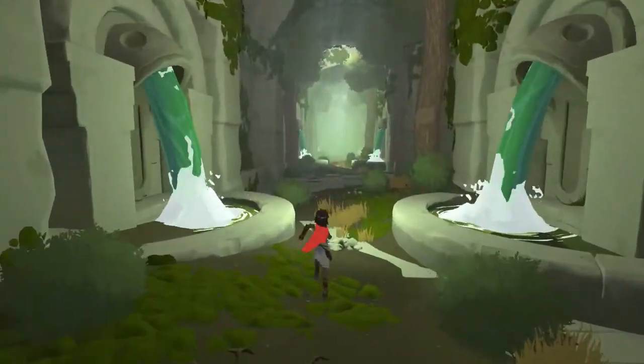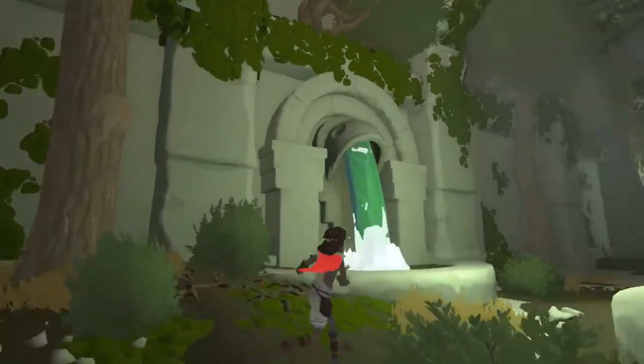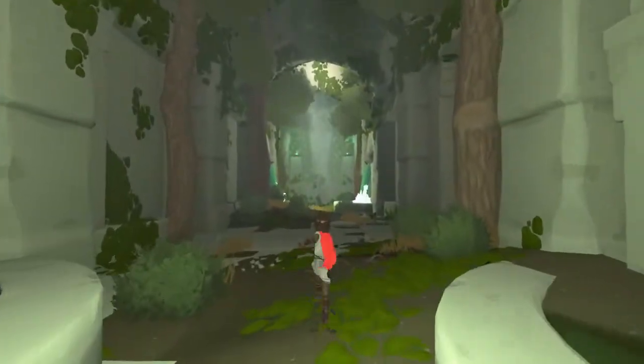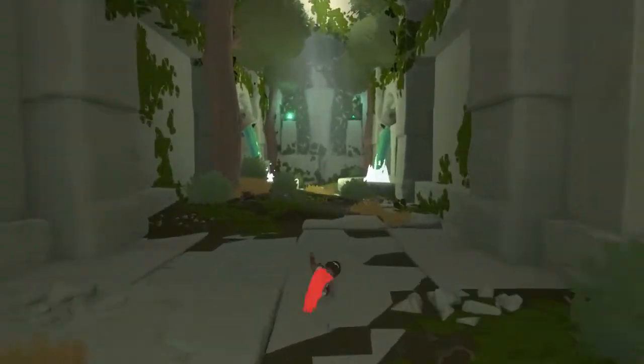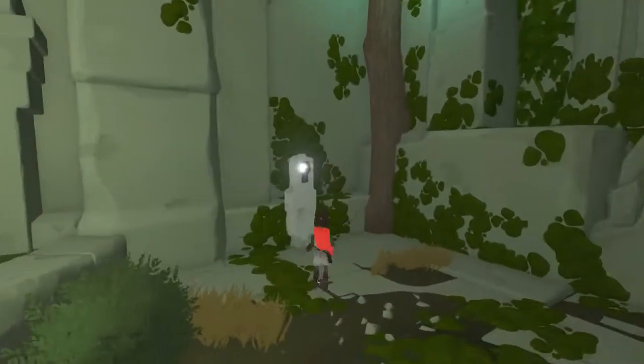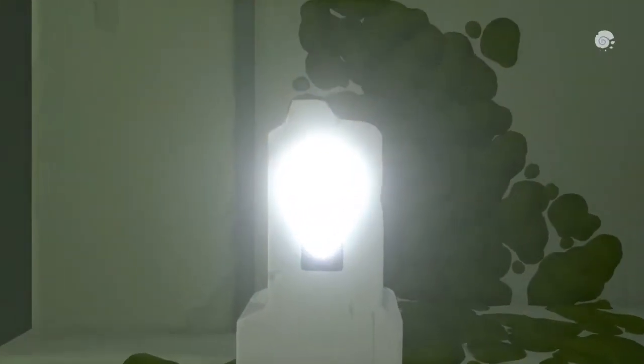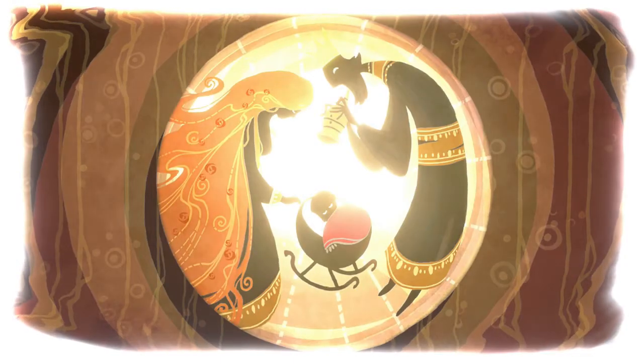You're gonna come to this location and you'll be running, and you'll notice that it just goes on infinitely. After about 20 seconds of running you can turn around and that's when the game will pull a little magic trick on you. You can run over to this wall and you'll see a keyhole here, and you can peek through it.